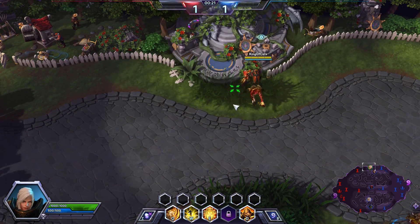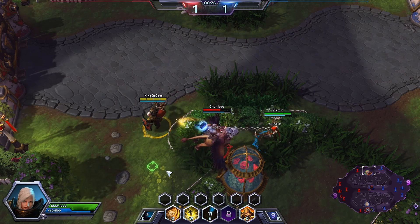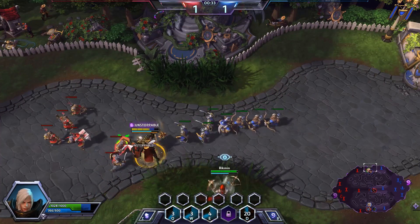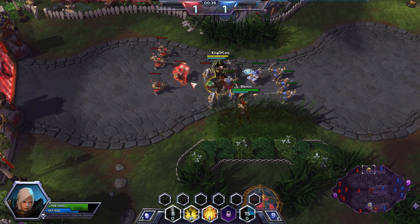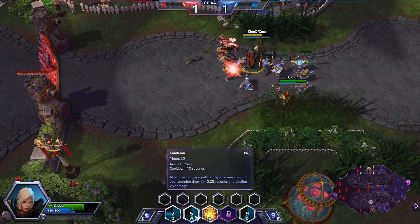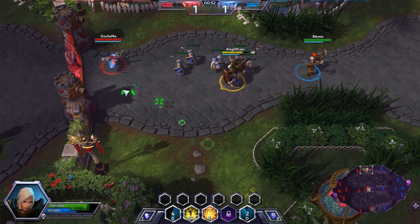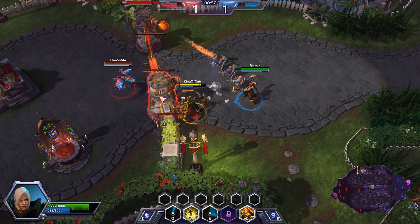Our E ability, Shield Glare, is a cone ability that does a little bit of damage and also makes people miss their basic attacks. Our Q ability is called Punish — it does damage in a cone in front of us and also slows down the enemy. Our W ability basically pulls everything towards us after a short delay and stuns them briefly for about 0.25 seconds. It's mostly for pulling people back. That stun is mostly cosmetic — it looks like you're losing your movement.